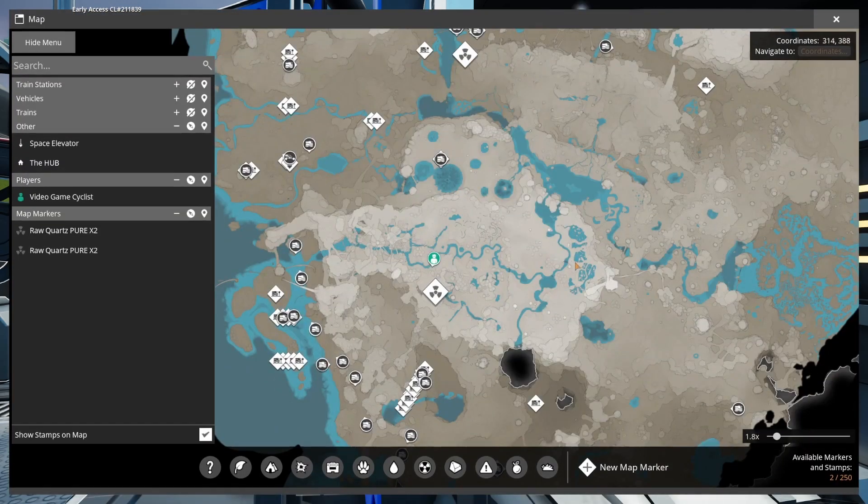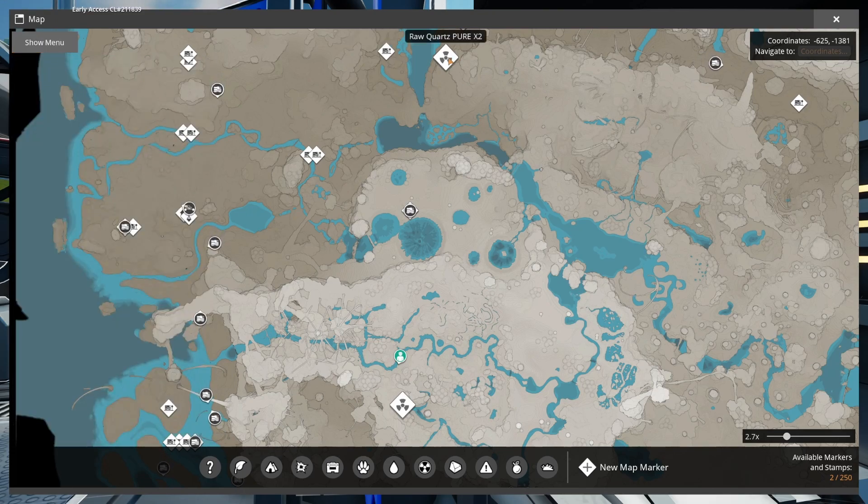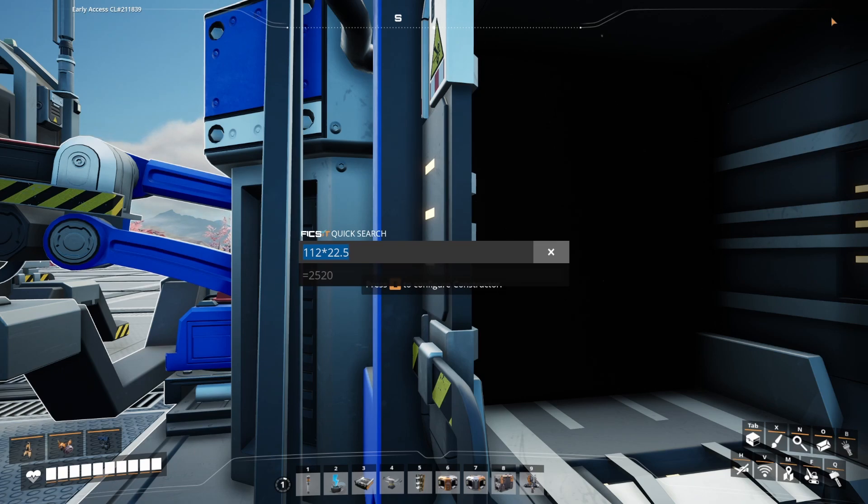I went ahead and marked the two pure raw quartz nodes. We can zoom in - the two pure raw quartz nodes right here. I'm going to belt both of them into this facility. Each node can put out 780, and times four that's 3120 - we're more than enough. We need 2520, so 2520 divided by the four nodes that's 630 per belt.